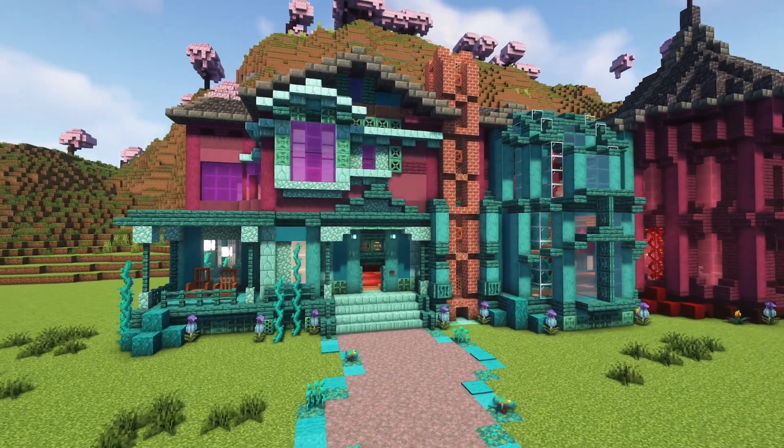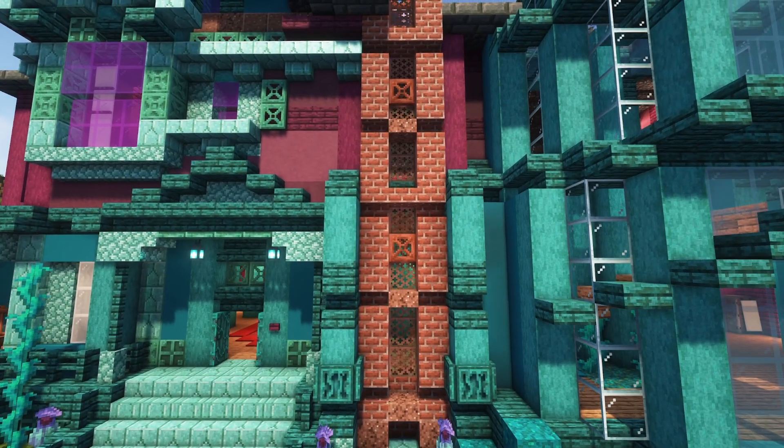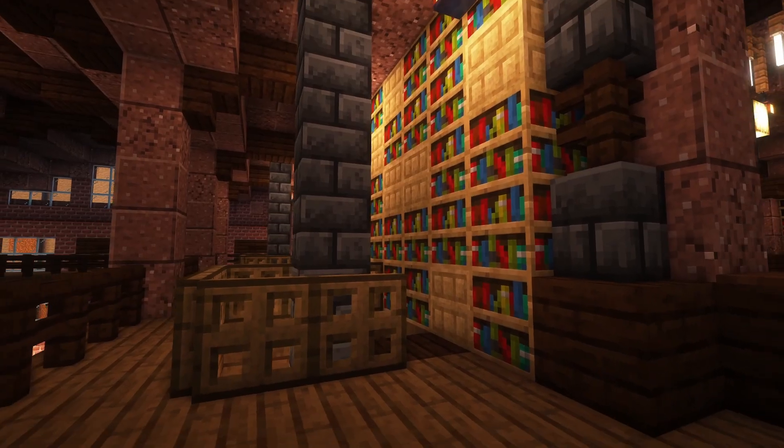Another tip for building big is to choose a block palette. When we worked on our Dreamhouse build, we chose blocks that were of similar color to add texturing for each section.